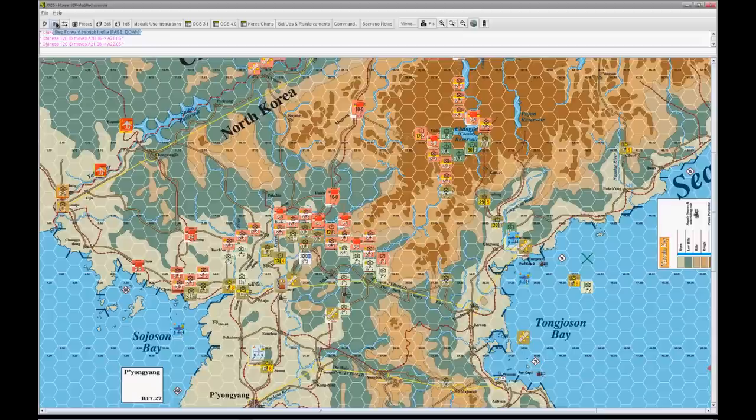The other thing to remember is you have a limited number of reserve counters per side. It's scenario dependent — sometimes you only get one or two to use. Are the ones stacked up there along the Chinese border just on the map for grins? That's my limit — those are the ones I'm using. My excess ones are out in the ocean to the right.